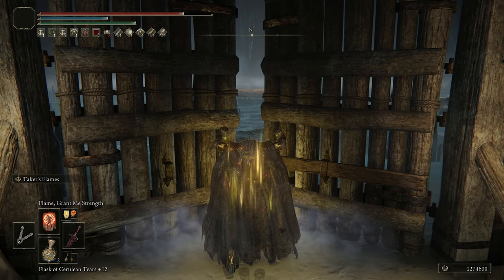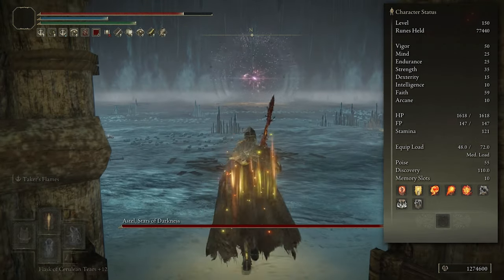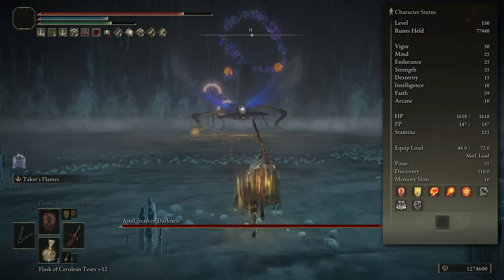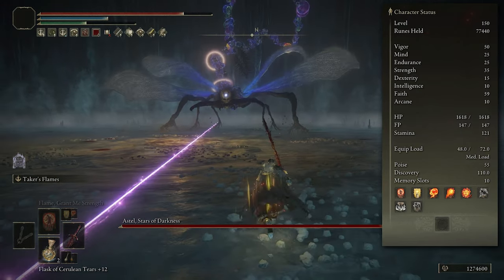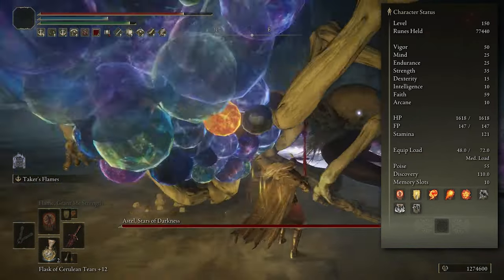I'm just going to throw up these stats on screen for this particular build. As per usual it's a level 150 build, which is more than happy to carry you into multiple new game pluses and defeat pretty much anybody online if they decide to invade you or you decide to invade them. So we're starting off with 50 Vigor, 25 Mind, and 25 Endurance.